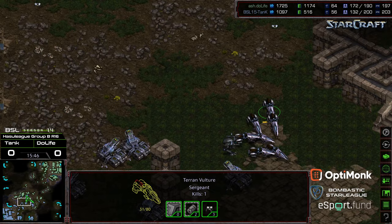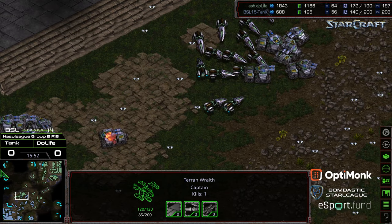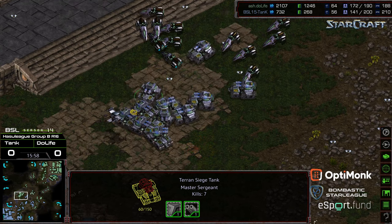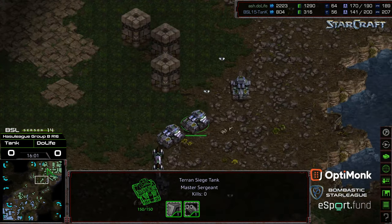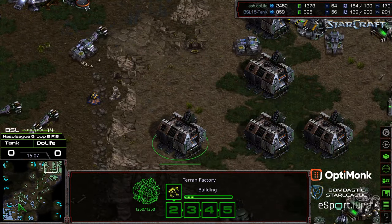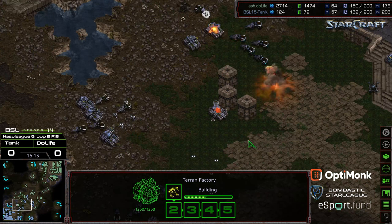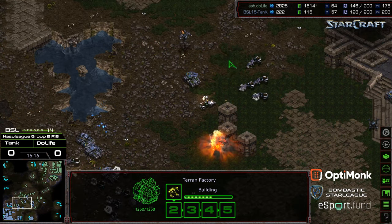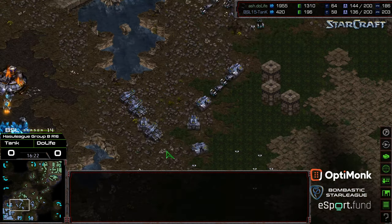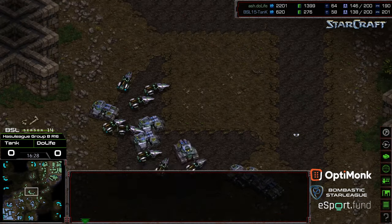A siege tank killing one of his own. A wraith poking, seeing a lack of anti-air — Tank fielding a wraith to peck away at the siege tanks to the left. Mines getting cleared. Are the marines going to start fielding? Are we going to start seeing goliaths? Looks like some goliaths are on cue but it's going to be a while. Duelife pressing units in, vultures attacking those siege tanks to the left. The wraith still poking away — it almost feels like Duelife panicked a little bit there with that wraith in play and shoved his units into an unfavorable position, allowing Tank to clean them up.